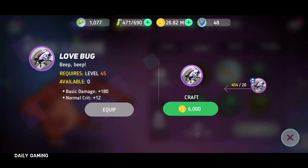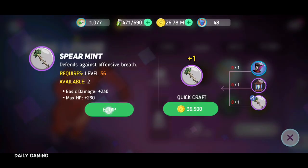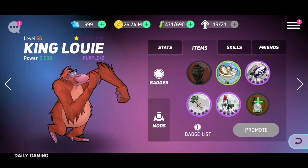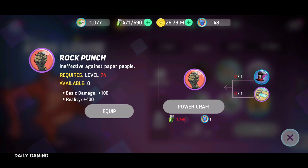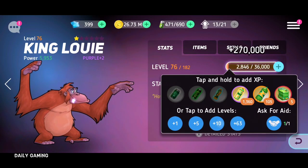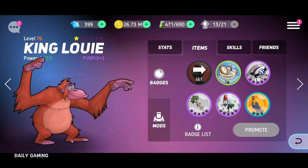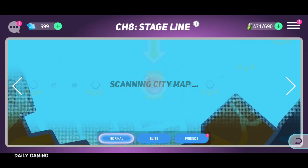Here we go — we're starting to get to those limits. We'll equip all these, craft this, equip this, craft, equip. Beautiful. This one needs level 74, so let's make him level 74. Level 76 — why not? Let's test him out now that he's a lot stronger. I need a lot of these diamonds.